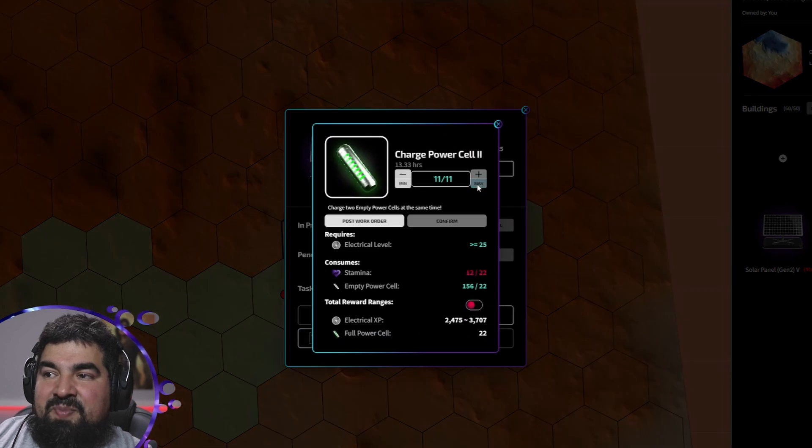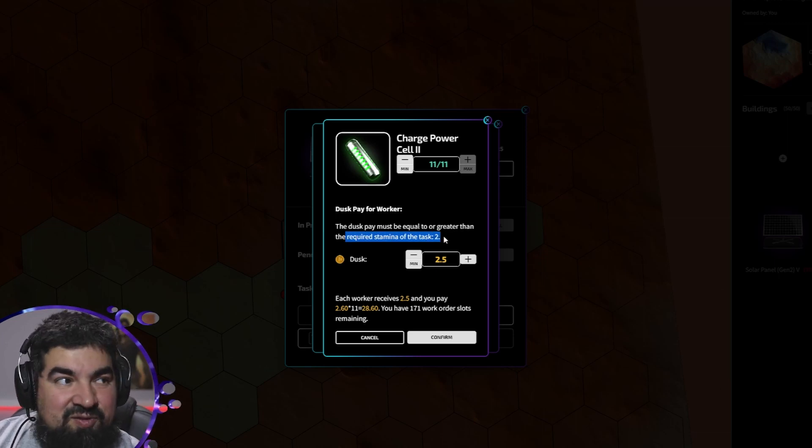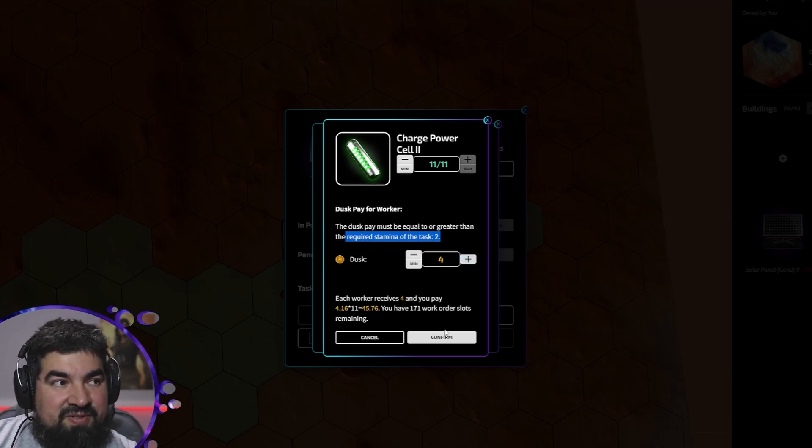Remember, it's per stamp. If you look at Charge Cell Two, this task is two stamps per task. So you need to times it by two before it is actually two per stamp.